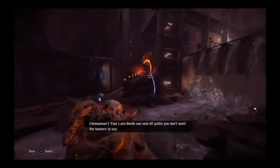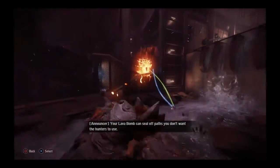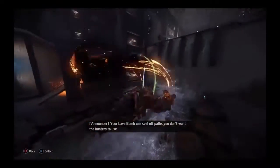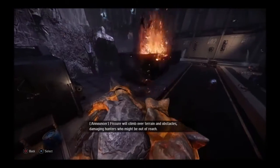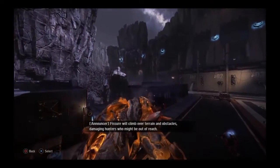Your Lava Bomb can seal off paths you don't want the hunters to use. Fissure will climb over terrain and obstacles, damaging hunters who might be out of reach.